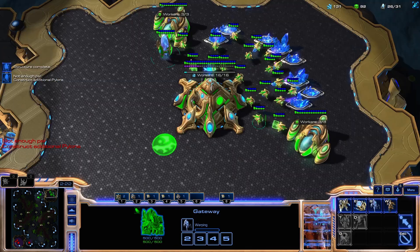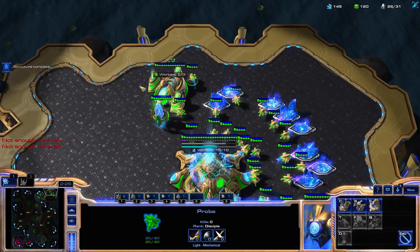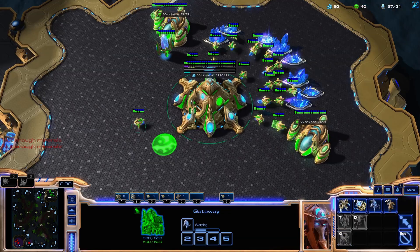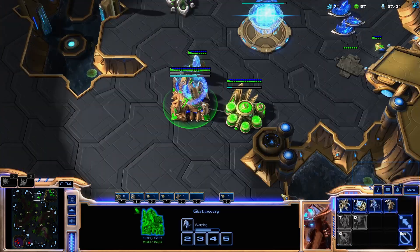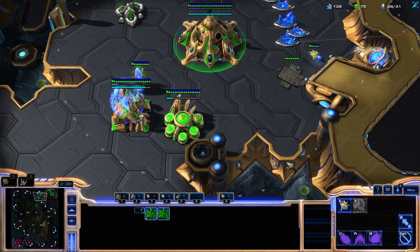Let's go Stalker first — I think Stalker first is pretty good with these Adept all-ins, probably into Twilight. If you see Stalker first, that's definitely a little suspicious. One of the main features you want to look for with this build is the gases.